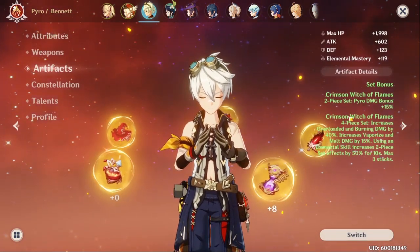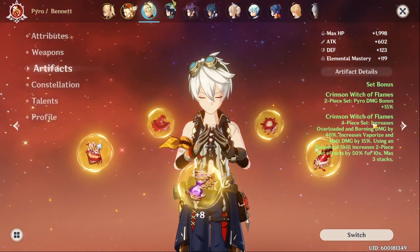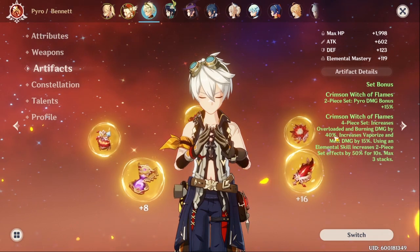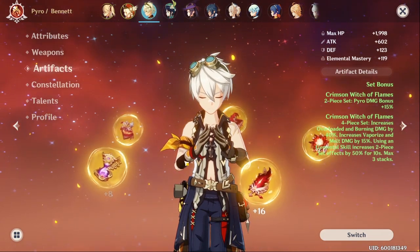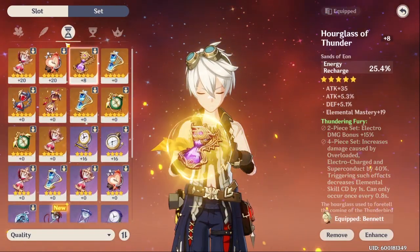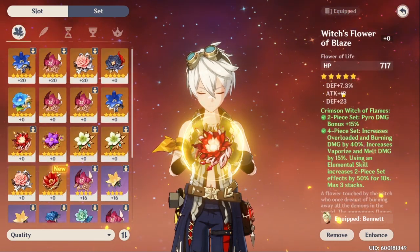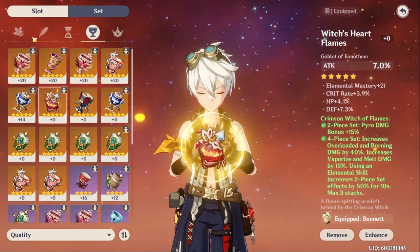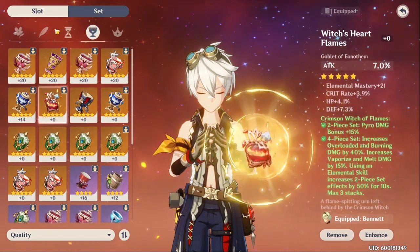The artifacts that you should be looking for are Crimson Witch of Flames. You obviously want that 4-piece set, which gives you increased overload damage and burning damage by 40%, as well as some extra other little stats. Some of my artifacts are level 0 because I don't like the substats they have, so I'm not going to waste my time leveling up artifacts I don't like.